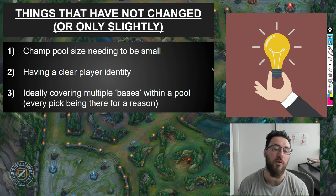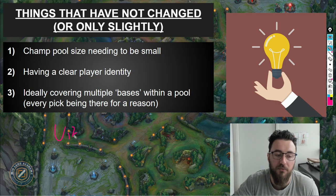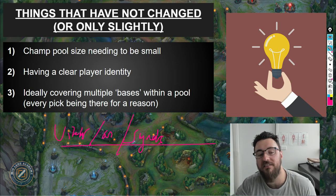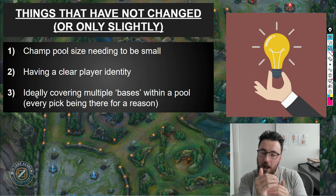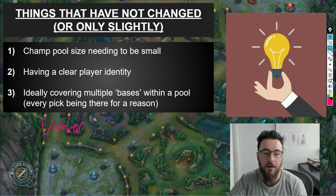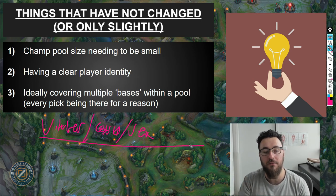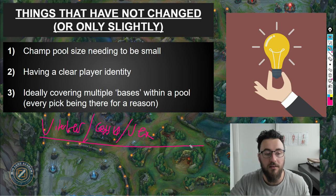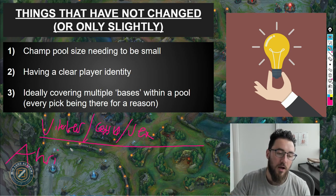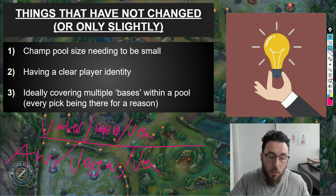Ideally, you're covering multiple bases within a pool — there's no point in playing Viktor, Orianna, and Syndra, because they do very similar things. Ideally your champ pool has a similar identity but the champions fill different niches. A great example is Viktor, Cassiopeia, and Vex — they're all three mages, but they play the game differently and fit differing drafts. Or you play Ahri, Veigar, and Vex — all mages, all filling differing niches. Every champion needs to be picked for a reason.